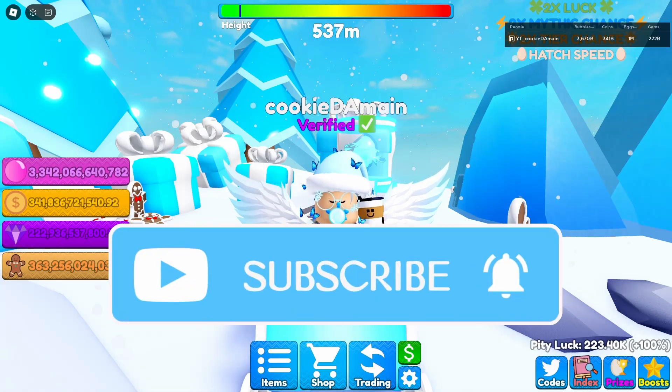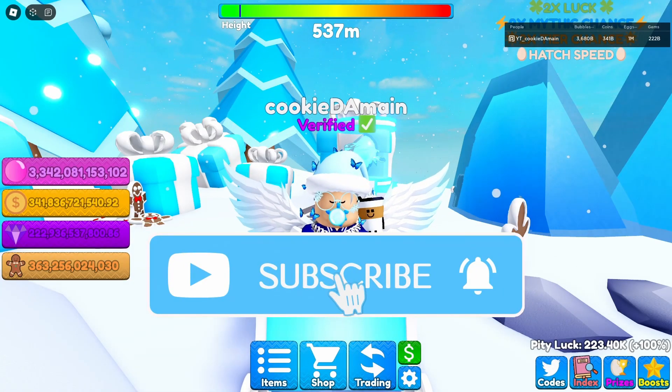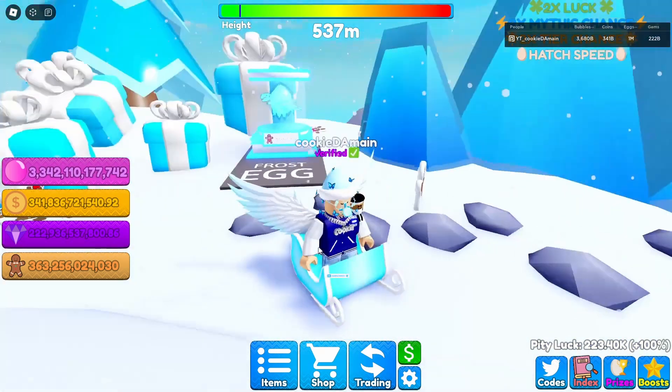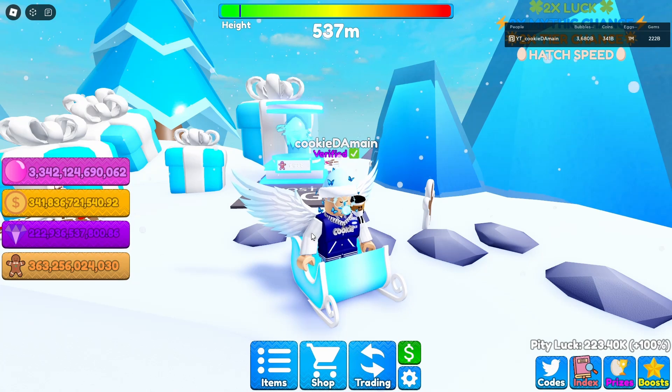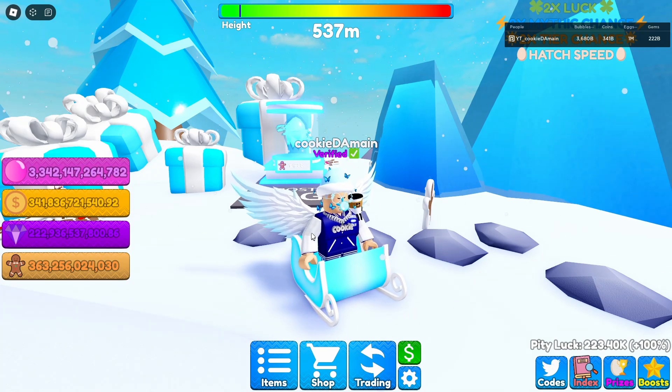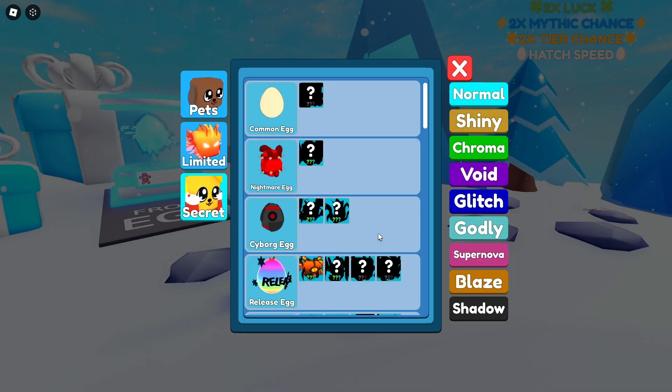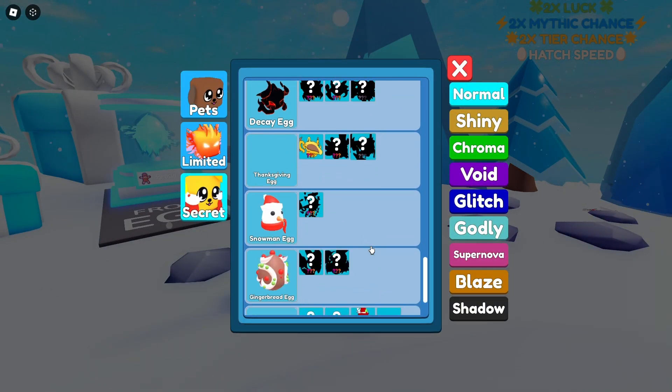Alright guys, as you can tell from the title, we just got finished hatching 24 hours on this egg right here called the frost egg, and we got some pretty good things. Not a lot - we got some secrets, some divines, and it's insane. So first let's go ahead and see it, and then see what we got. Let's scroll down.